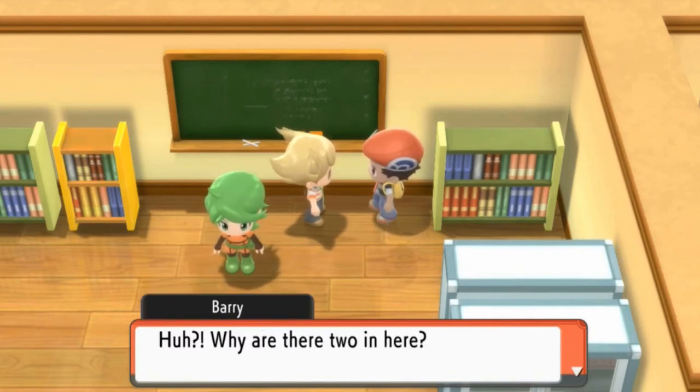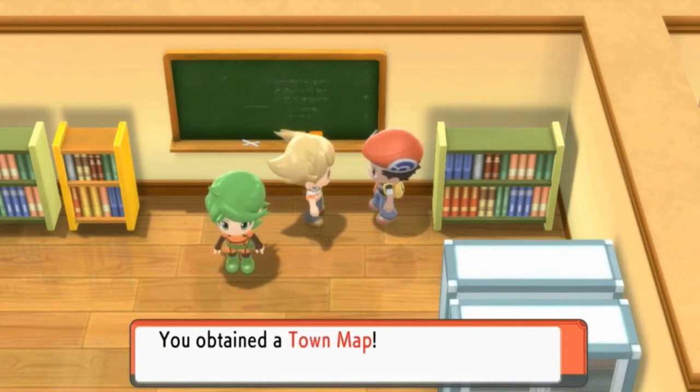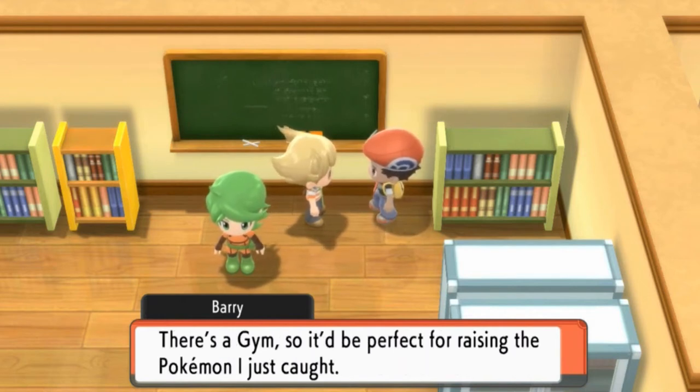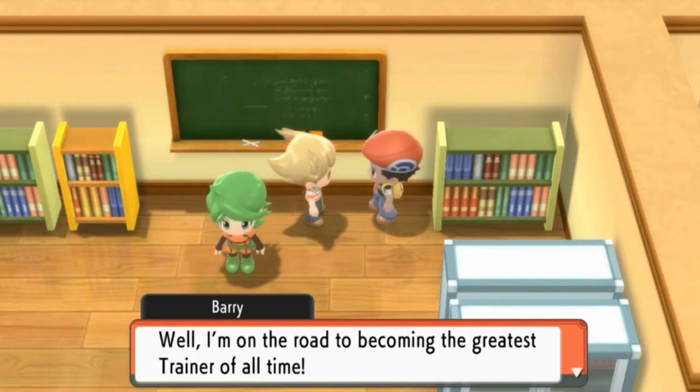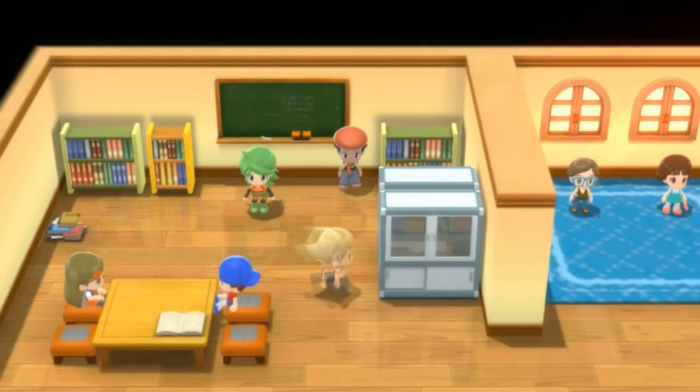It's a town map. Why are there two in here? I like it, but I don't need two. Here, Draven, you take one. And look — we get ourselves a town map! According to it, Oreburgh City is where I should be going next. There's a gym, so it'd be perfect for raising the Pokémon I just caught. I'm on the road to becoming the greatest trainer of all time. See you around! Greatest trainer of all time, alright, whatever.